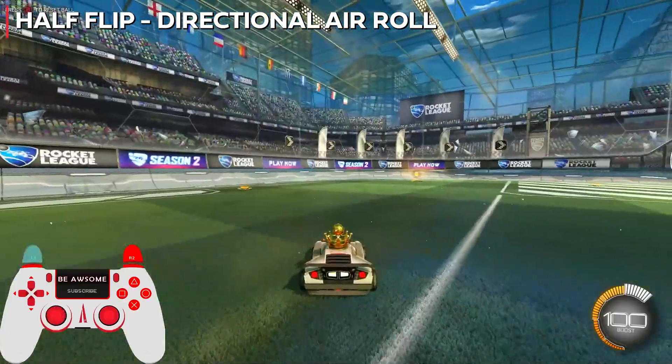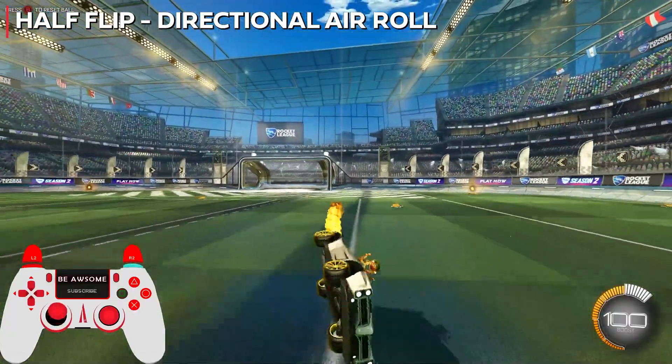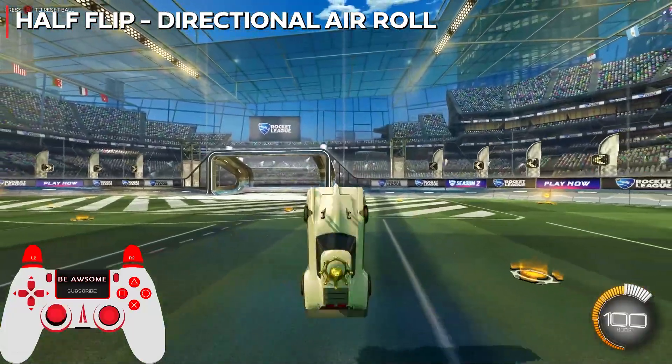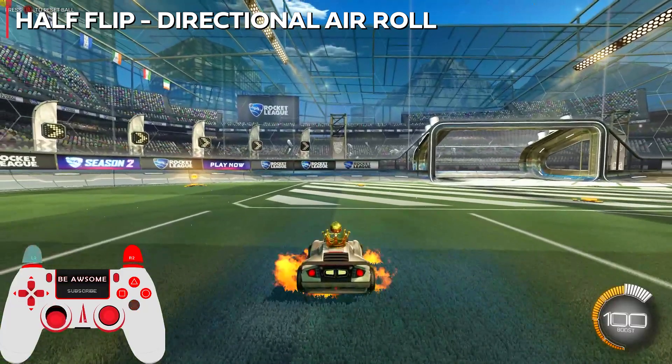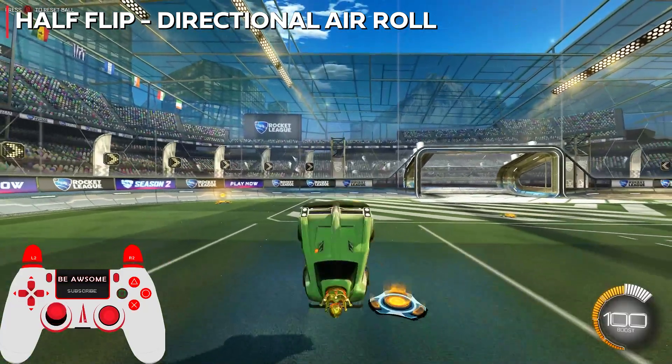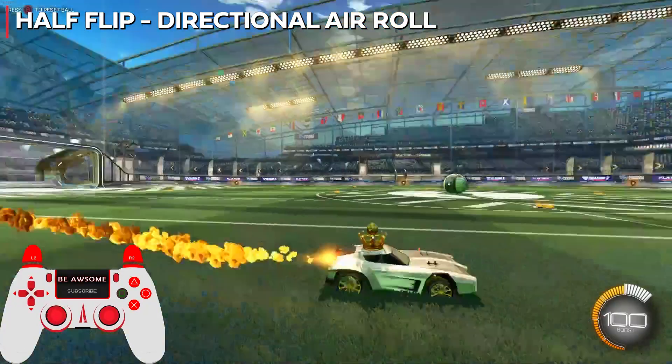To do it with directional air roll it's much easier, but I recommend learning both ways so you understand the maneuver. Once the flip cancels you don't need to hold air roll — instead, all you do is press whatever directional air roll button you're using. You still have to cancel your flip manually but you don't have to worry about holding air roll and turning over.